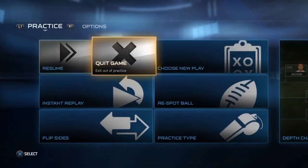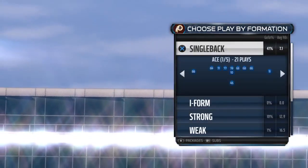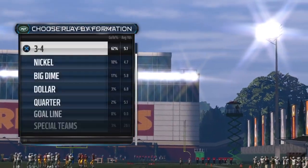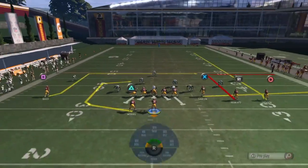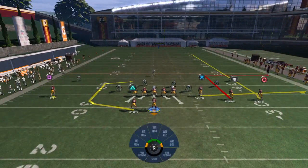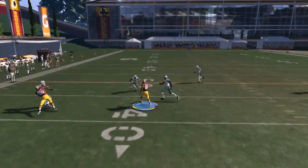Probably the absolute best play to run this against is Cover 3. If you run this against Cover 3, your guy's going to get wide open green grass. We'll run Cover 3 Sky. The linebacker in the flat zone is going to drag out to play the smokescreen, and it's going to leave the left side of the field wide open. Green grass.